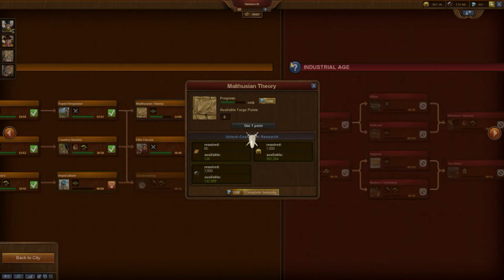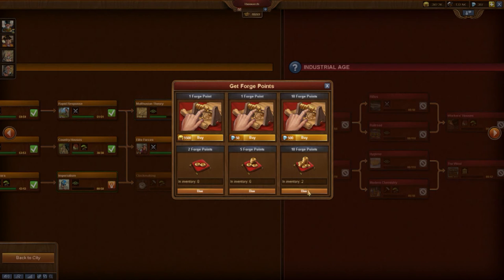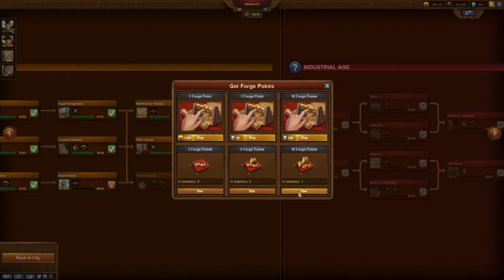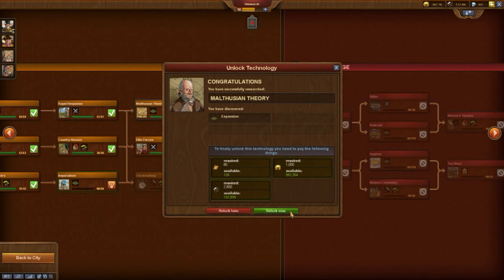Worst case, nearly 60 minutes. This will be improved now. In the future, filling the Forge Point storage with 10 or more Forge Points will make the system memorize the timer. Once you spend the Forge Points, the old timer continues where it stopped. This makes the usage of large Forge Point Packages much easier.